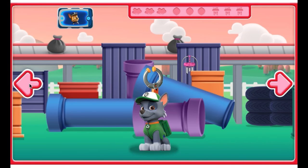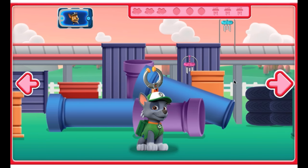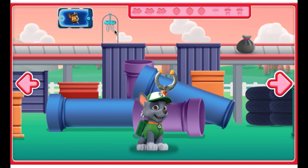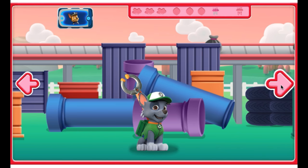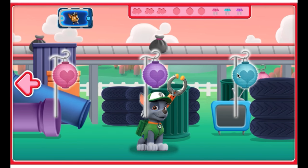Rocky needs your help finding decorations. Click this arrow to move right. First we need to find all the wind chimes — I think there's one here, click on it to grab it with Rocky's claw. Nice find! Can you help Rocky find the rest?